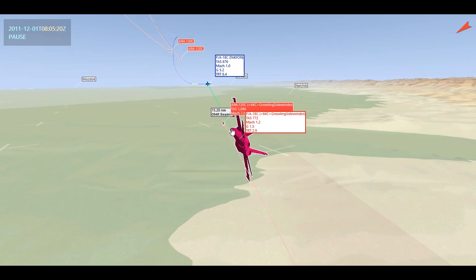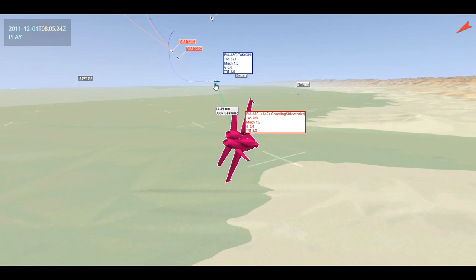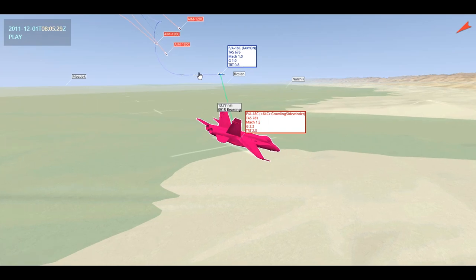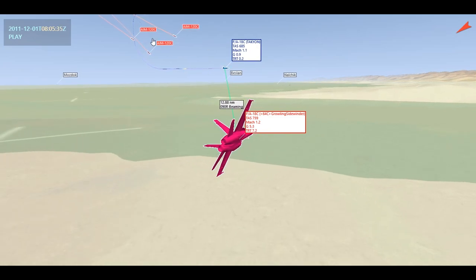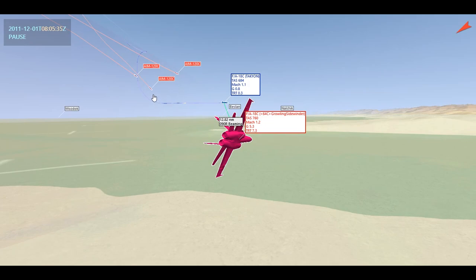At 15 nautical miles I saw this little movement — he is attempting to notch me. So I gave him another missile just to make sure that even if he achieves a notch, if he exits the notch the radar will pick him up again — just continuing to force him defensive. Yes, I've fired three AMRAMs. But it's not about firing the least amount of AMRAMs to get the kill; it's about continuing to keep your bandit defensive and over-pressuring him until he can't respond.